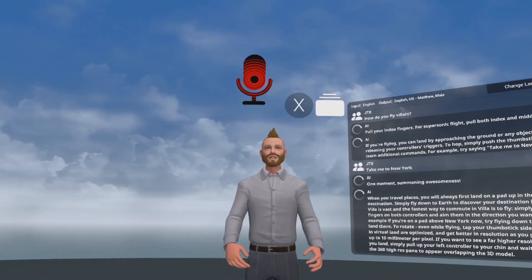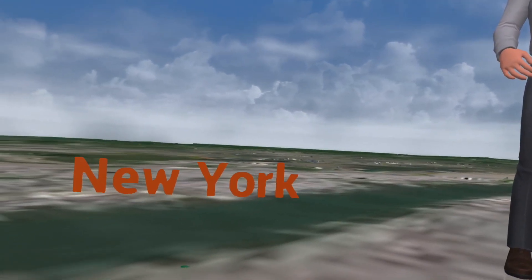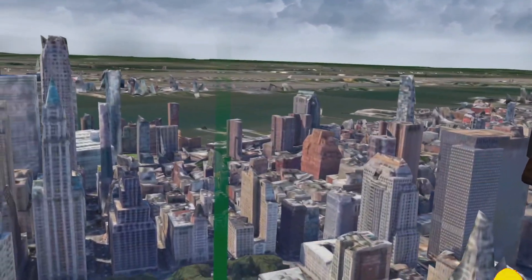When you travel places, you will always first land on a pad up in the sky above your destination. Simply fly down to earth to discover your destination in 3D. Remember, Villa is vast and the fastest way to commute is to fly — simply pull your index fingers on both controllers and aim them in the direction you want to fly. If you're on a pad above New York, try flying down to the ground and landing there.